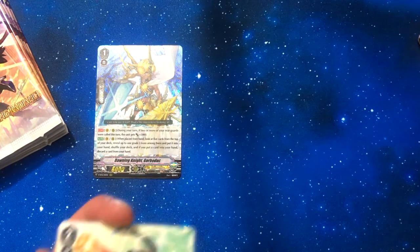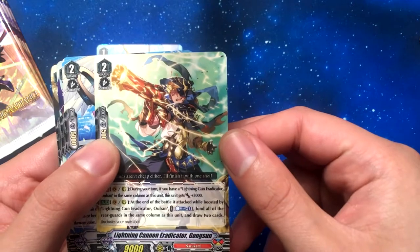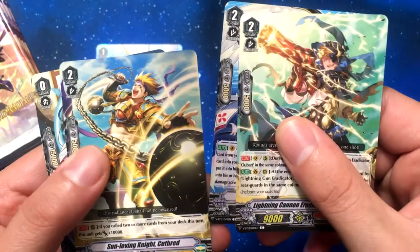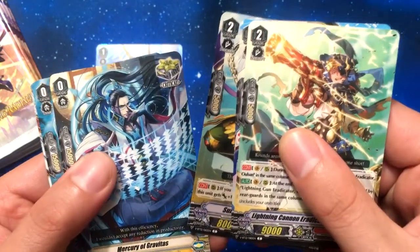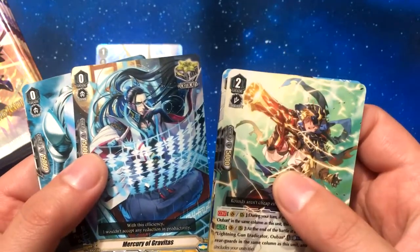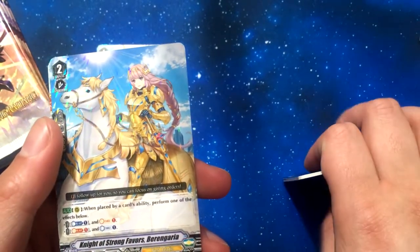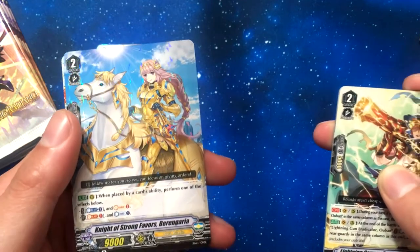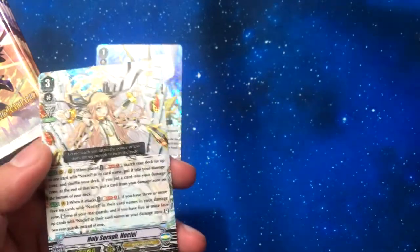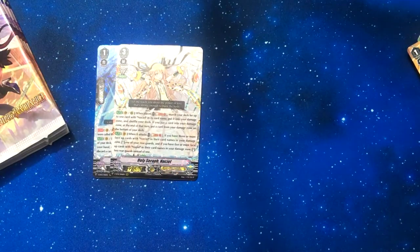I could use some for the Azel deck — and yes, I still have an Azel deck. Lightning Cannon Eradicator, Gansung, Nurse of Hold Heart, Sun Loving Knight Kuthrid. Mercury of Gravidus, which is the Genesis crit, Gold Paladin's Knight of Strong Favors, Bergagaria, and we got Holy Serif No Seal, which is a pretty cool deck honestly.